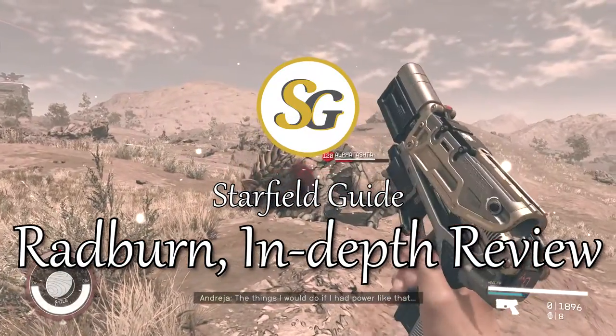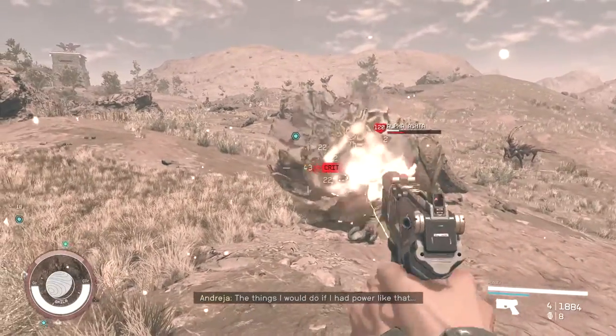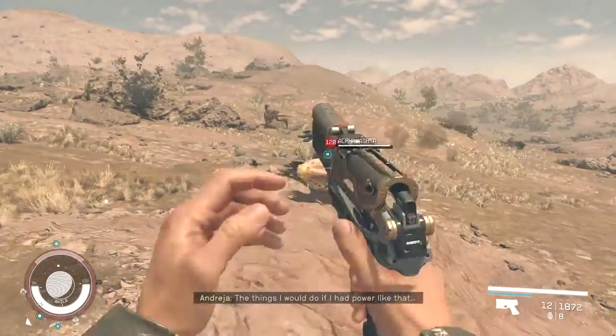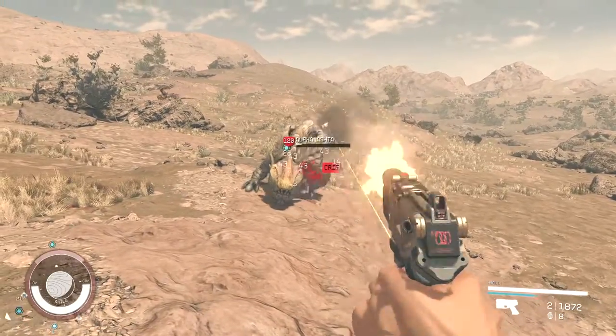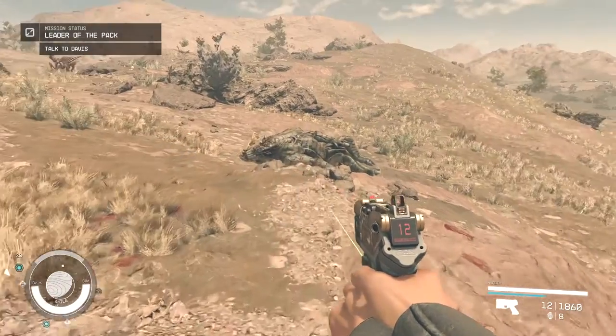Hello, today we'll be doing a deep dive into the Radburn. I've seen a lot of people talk about how spongy enemies are, but I never experienced that on my own playthrough because I was using the Radburn. That's the pistol you get by doing the first vanguard quest, as I covered in a previous video.